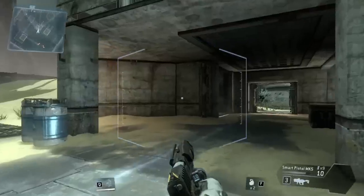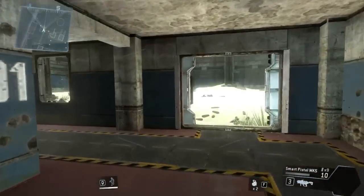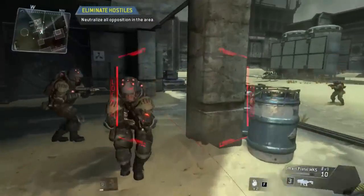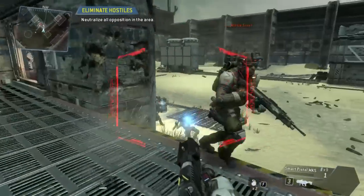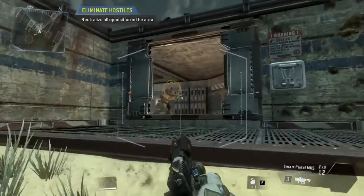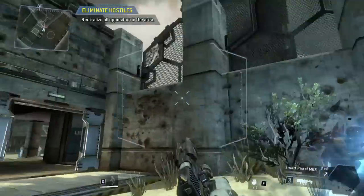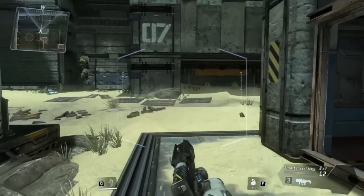Your mini-map is located in the upper left corner of your AR display. Look for the small dots on your mini-map to find all the enemy troops. Minimal damage sustained during live fire exercise — well done.